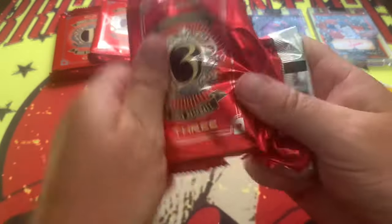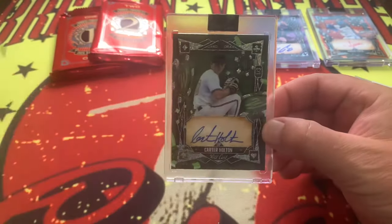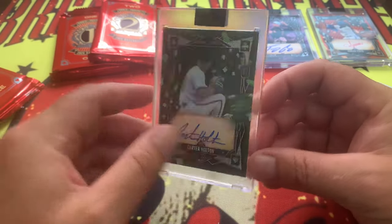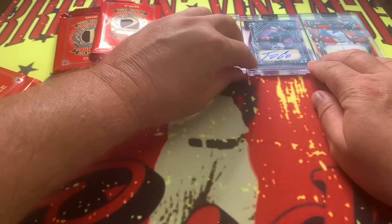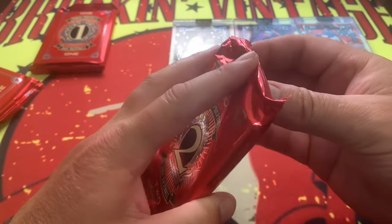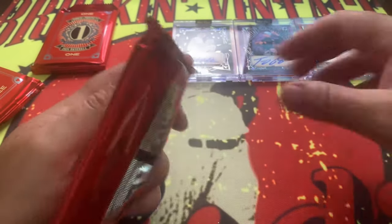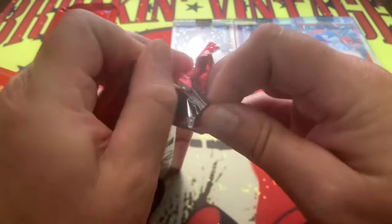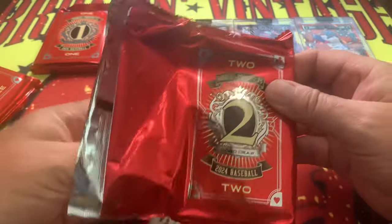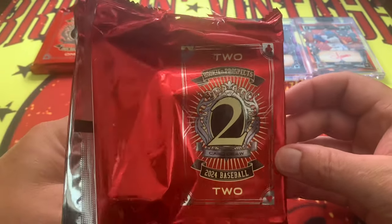Down to our last three cards — should be a quick video. Card number three: Carter Holton, one of three on the green. The box itself I believe I got for $129, so really each one of these cards has to come in at $20 to $30 to make your money back. I'm not sure I'm seeing a $20 to $30 card so far — but we'll see. Let's get a big card in the number two spot!